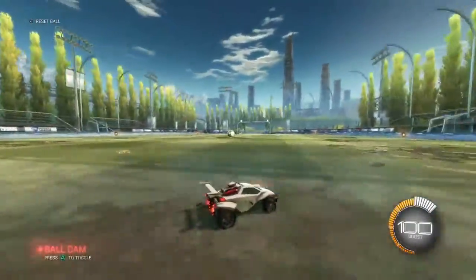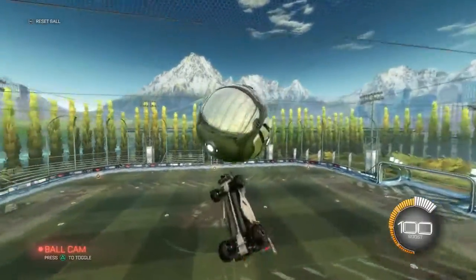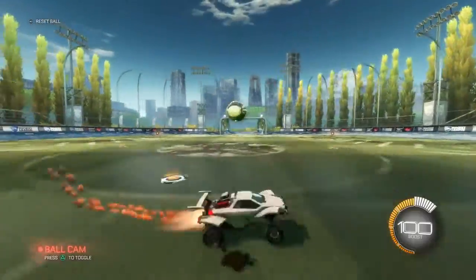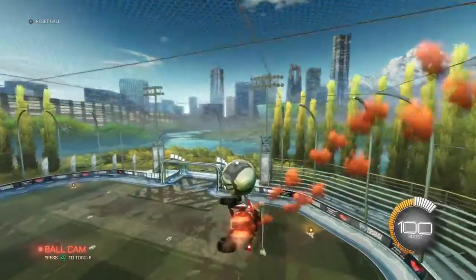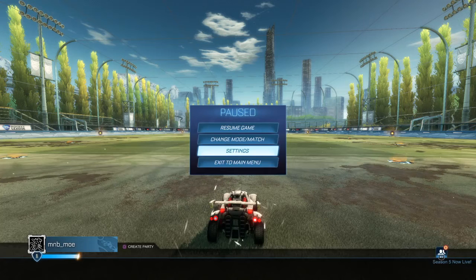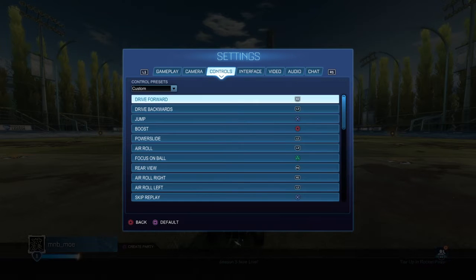After you're done mastering that, you're gonna want to start learning how to air roll. First, press the options menu and go to settings. When you're in settings, go to controls and change bindings.